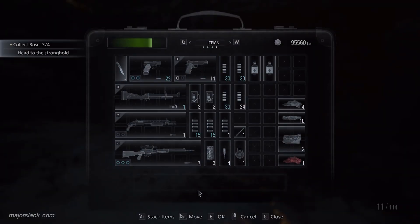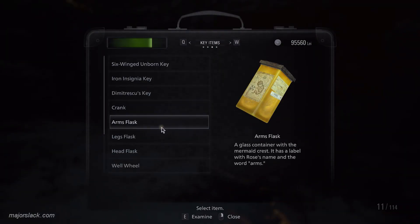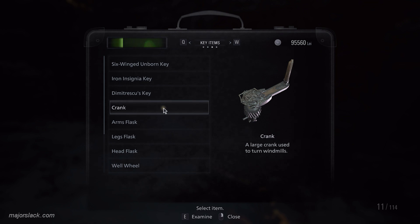So we have the crank. We can do a lot with this. Let's go treasure hunting.